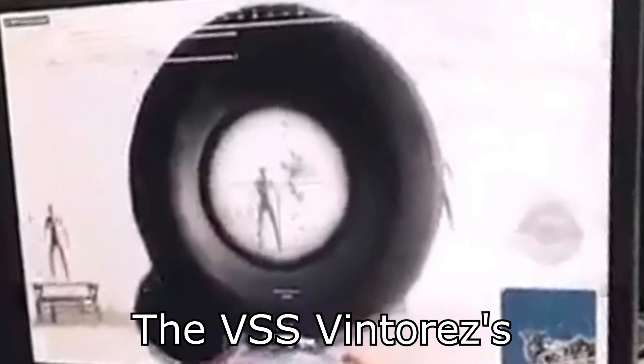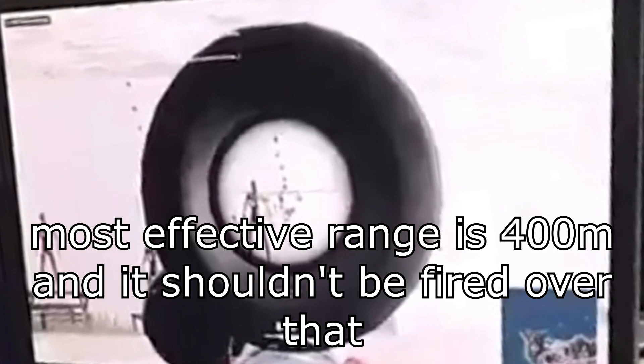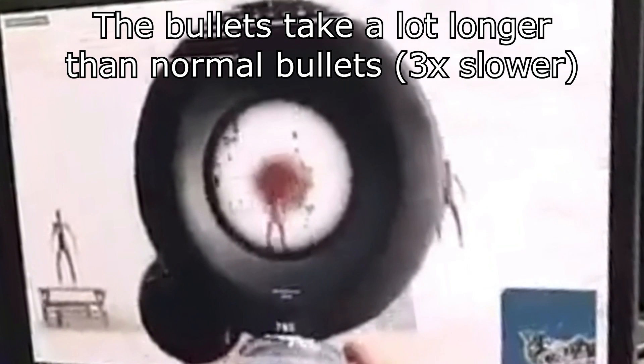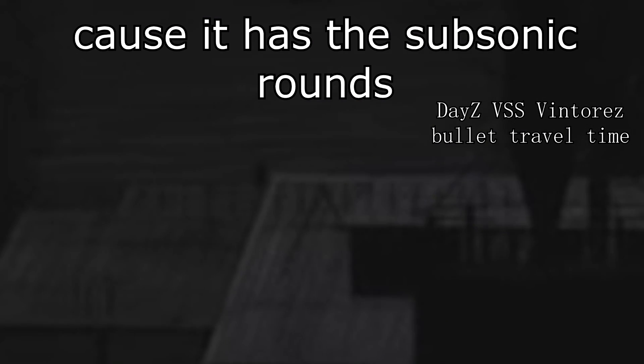The VSS Vintorez's most effective range is 400 meters and it shouldn't be fired over that. The bullets take a lot longer to travel than normal guns because it has the subsonic rounds.